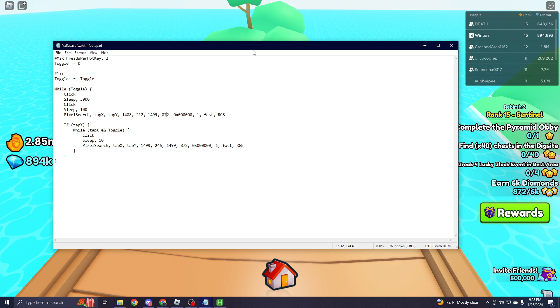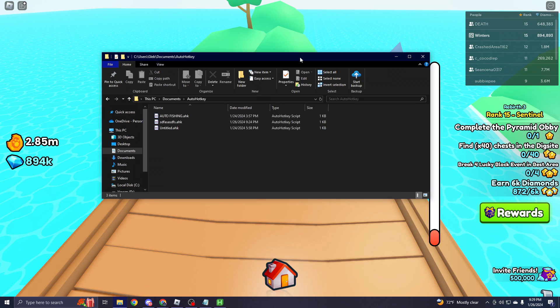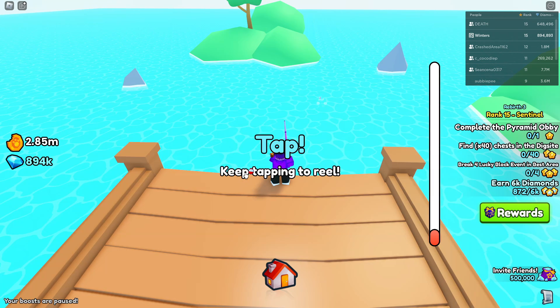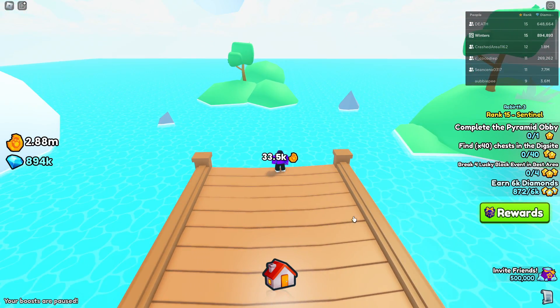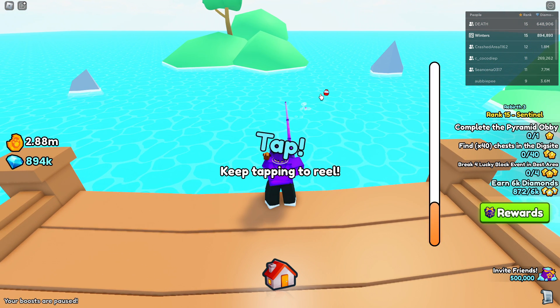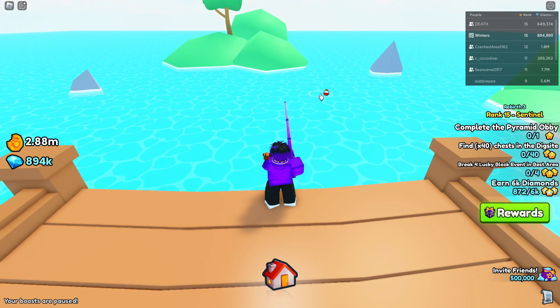After you change those two values, you want to click Control S on your keyboard, or go to file and click save or save as. Then navigate into your documents AutoHotKey folder and open your auto fishing script by double-clicking on it. Make sure you don't have a fish to reel in, and the last thing you will want to do is click F1 on your keyboard. Then it will automatically fish for you and tap for you. This is an AFK method, and it works perfectly.